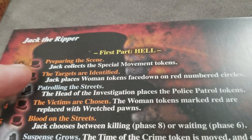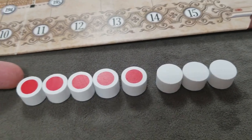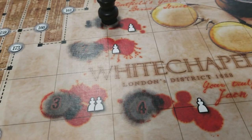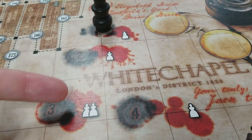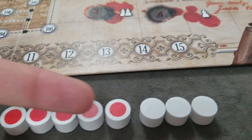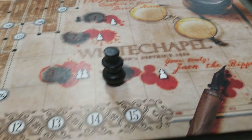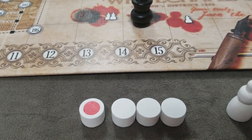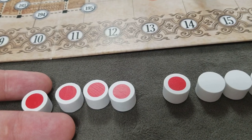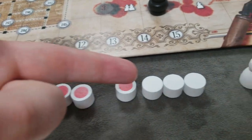The second step: targets are identified. Jack places the women tokens face down on the red numbered circles. These represent women in London he's targeting for murder. You always use red tokens equal to the number of remaining victims — since there were five murders in 1888, use all five red markers in round one — plus three decoys. In the last round with only one victim left, you'd use one red and three white. Jack chooses where to place the marked versus blank tokens.